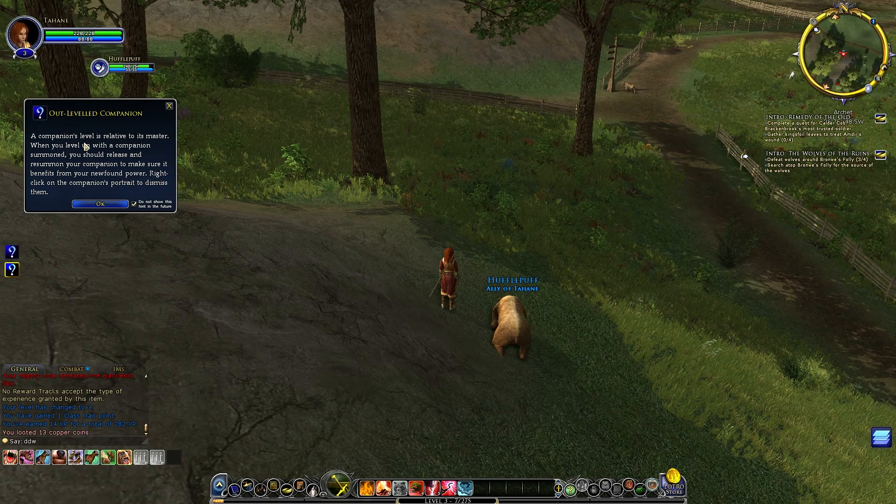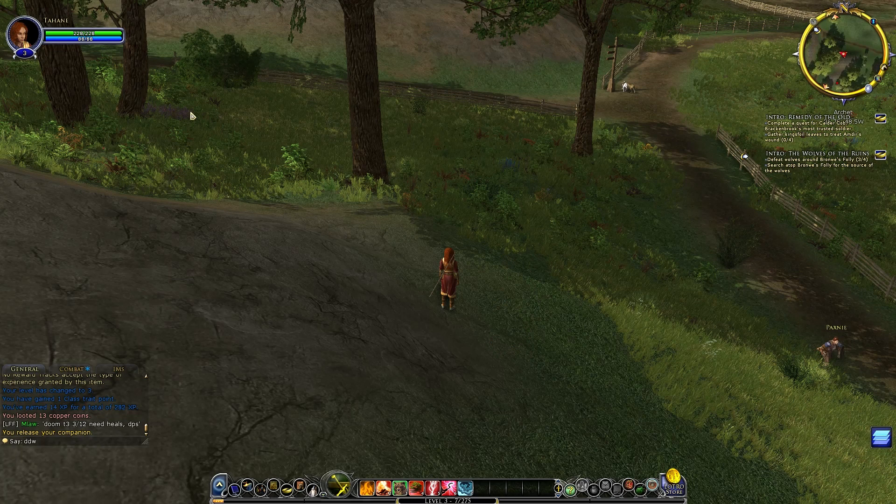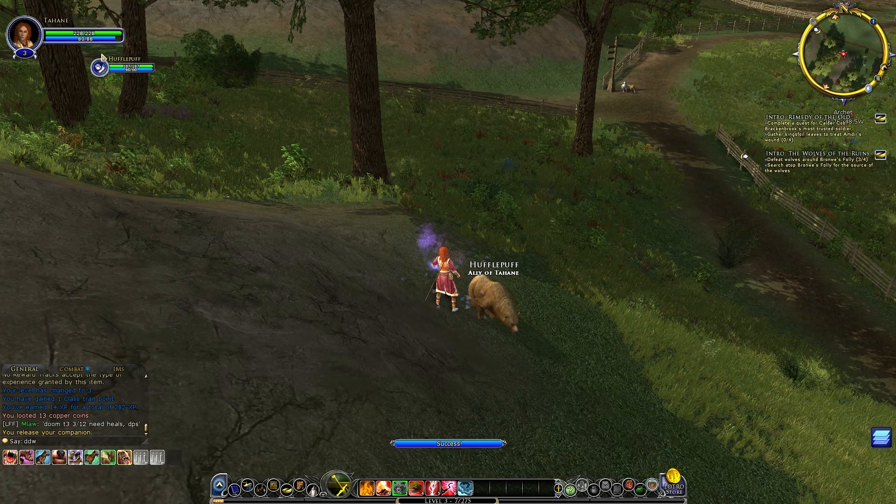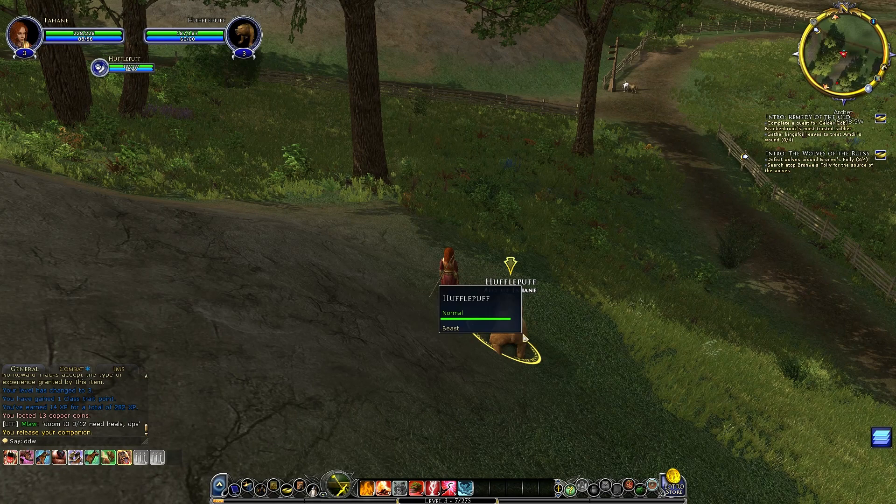Game tip: 'A companion's level is relative to its master's. When you level up with a companion summoned, you should release and resummon your companion to make sure it benefits from your newfound power.' That's nice to know! Dismissing Hufflepuff and resummoning — he is level three now too. There's another player — so there are people about.